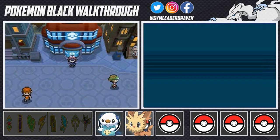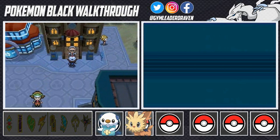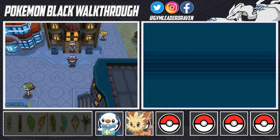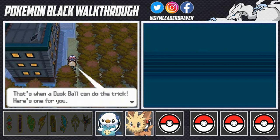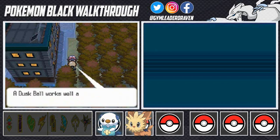Here we are in Striaton City, home of the very first badge. The gym is right here — talking to this gentleman, he says the gym leader isn't here and could be in the Trainer School. We're gonna grab a few items: this guy gives us a Dusk Ball. A Dusk Ball works well at night or in a cave — plus its name is excellent.